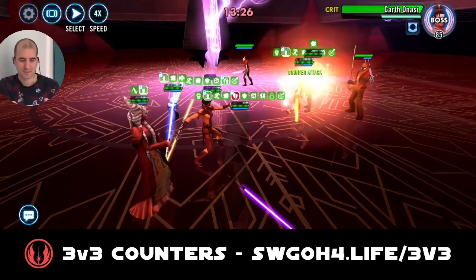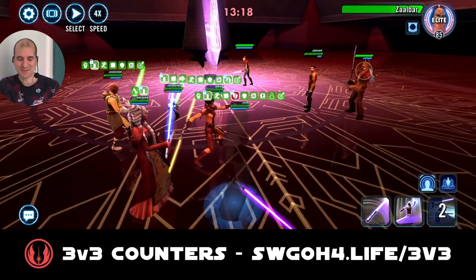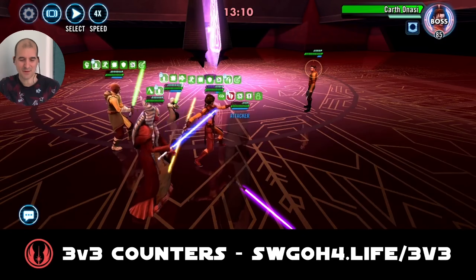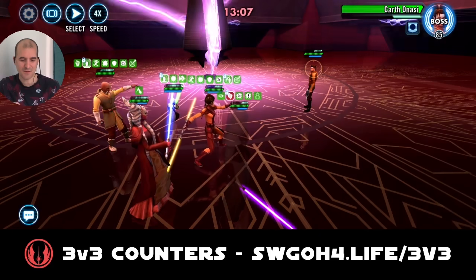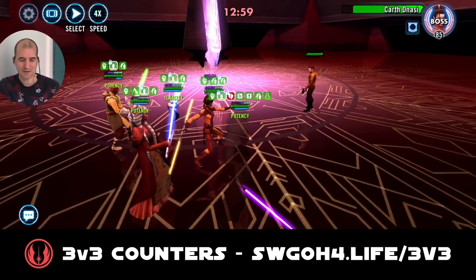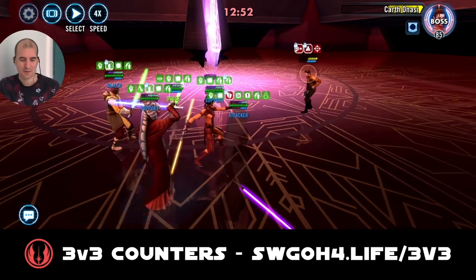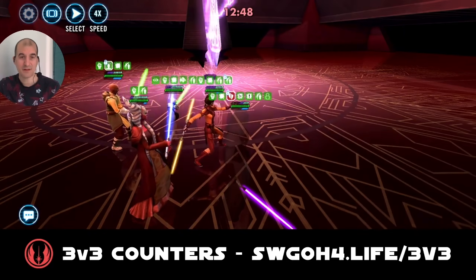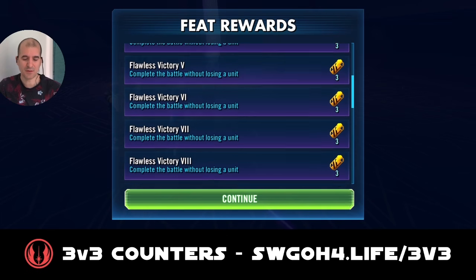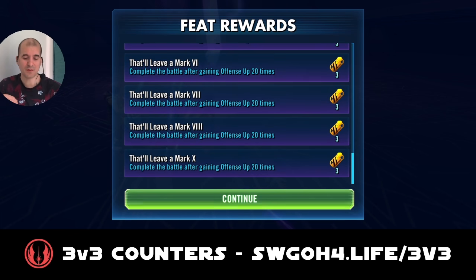Let's go after Karth next. As you can see, Karth keeps using Drain Essence, which took all the health from Zalbar and Johani — so they're pretty much dead now. Swap turn meter, they're gone. Hide Revan under stealth again and now we're down to just Karth. More offense up for everybody — and now mark Karth. We didn't even need a revive from Jolee, but I brought him just in case. One of the feats was do not lose a unit — and we didn't. We also gained offense up 20 times easily, with Yoda constantly spreading offense up on all allies.